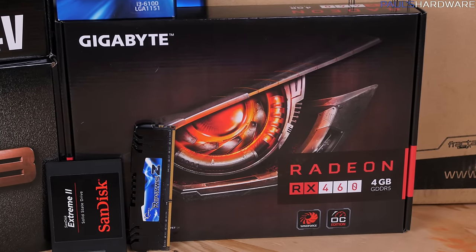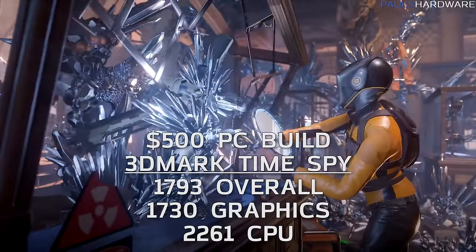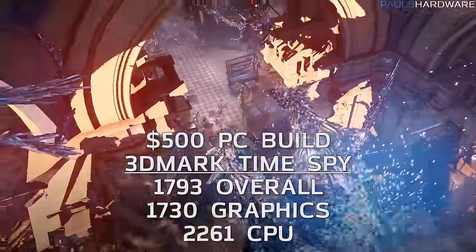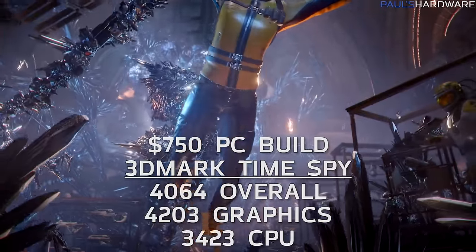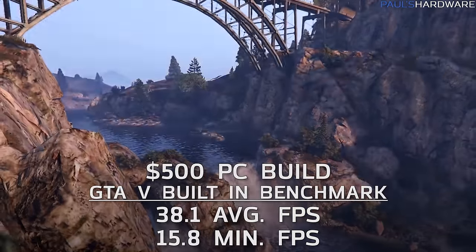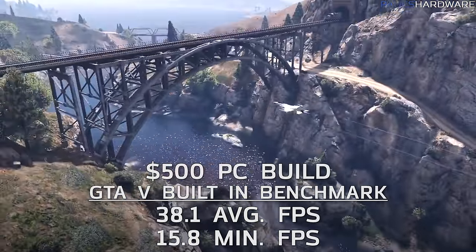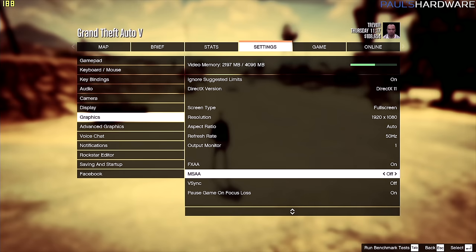3DMark Time Spy is next, focusing on DirectX 12 performance. The $500 build scored 1793 overall, 1730 on graphics, and 2261 for the CPU. The $750 build scored 4064 overall — more than double — 4203 on graphics, and 3423 on the CPU. Moving on to GTA 5: the $500 build on the built-in benchmark scored 38.1 average frames per second and a minimum of 15.8.